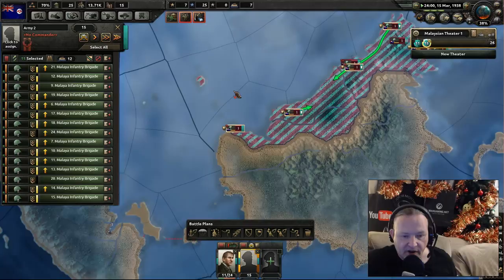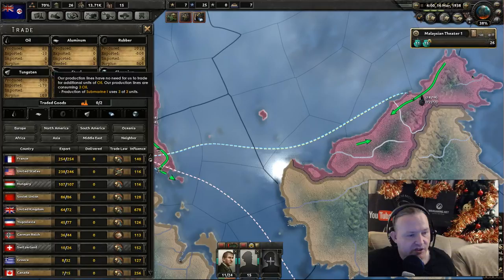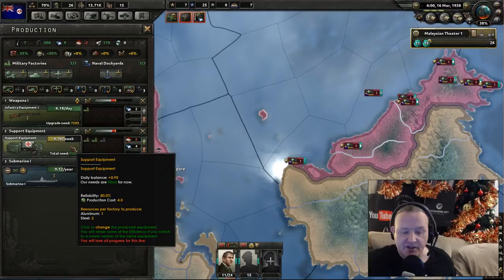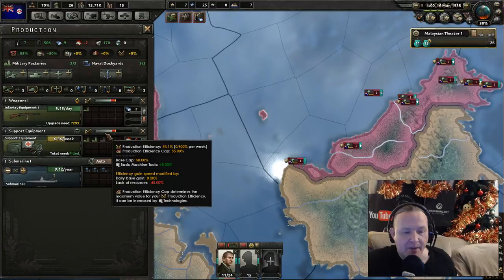You can see them all moving into position. Let's look at the resources side. Surplus of oil. Aluminium — we need some, which is hampering the production of support equipment. We can deal with this. These numbers are going up, so the cap is going to be 55% — we're on 44% at the moment.